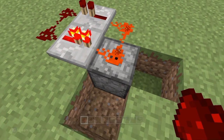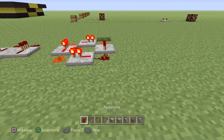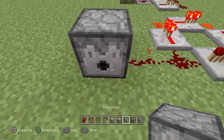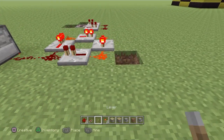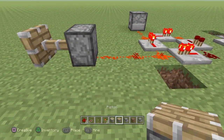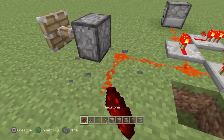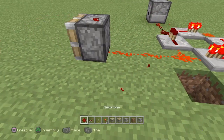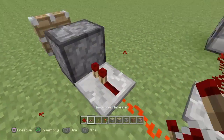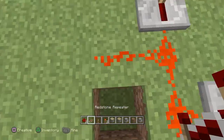You can do the same for a dispenser at the same speed. You can also place a piston - both a sticky piston and a normal piston. The current has to go straight into the piston, or you can place a repeater and have the current come off there and it will still work. That way you can even have two pistons firing at the same time.